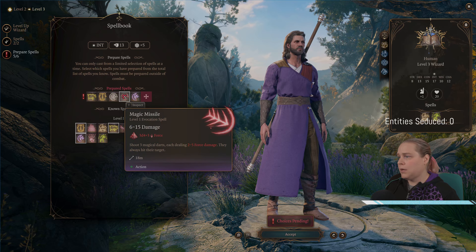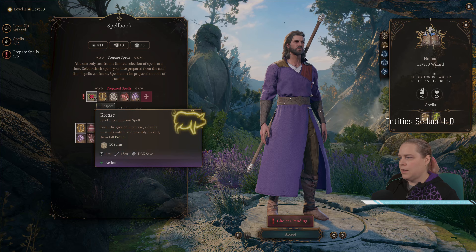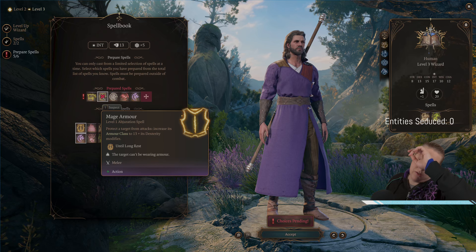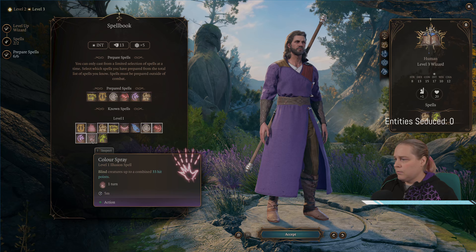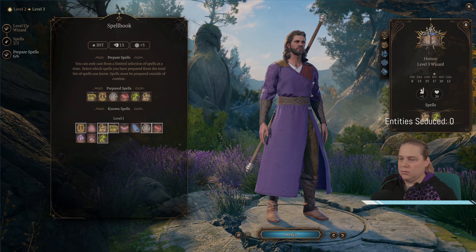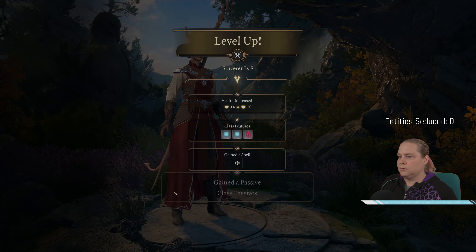Prep spells. Let's not have witch bolt. Thunder wave was surprisingly good. I don't hate chromatic orb. No value from this yet. I haven't actually cast mage armor, which we probably should. Let's add the familiar and swap something for this — ray of sickness. Thunder wave, thunder wave. Okay.